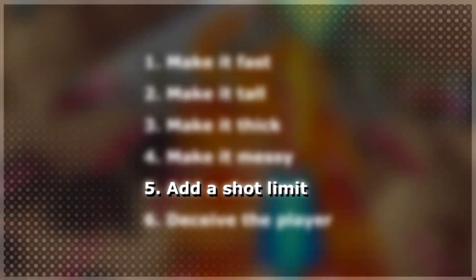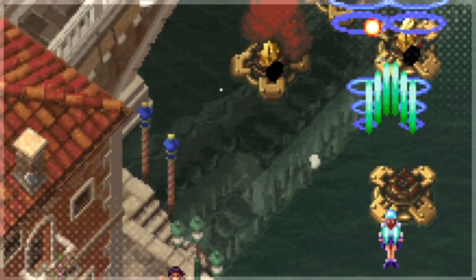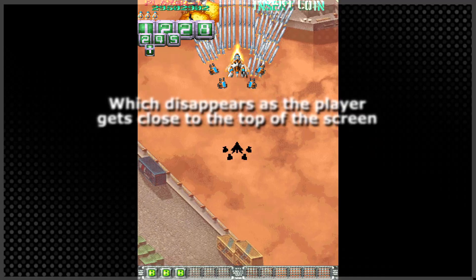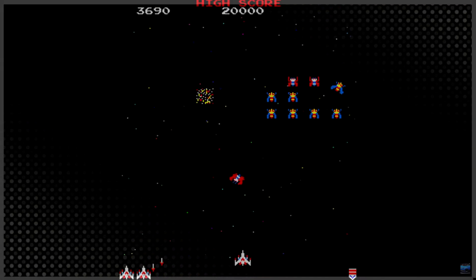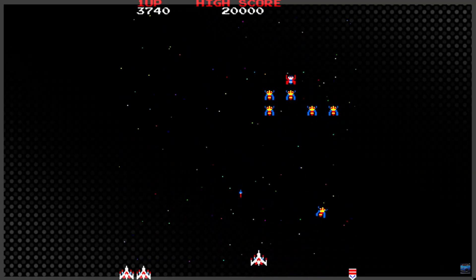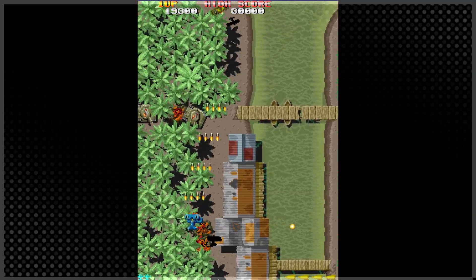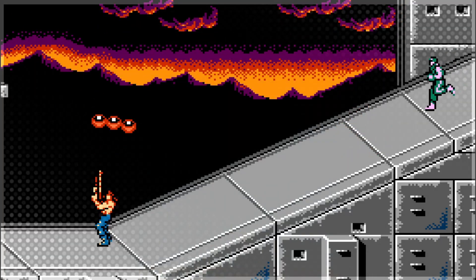Add an on-screen shot limit. Limit the number of player projectiles on screen. Let players shoot more only if their projectiles leave the screen, hit another object, or are otherwise destroyed. This mechanic was pioneered by games like Space Invaders and Galaga. It was a clever way to use hardware limitations to their advantage. When the hardware improved, the shot limit stuck around because of its gameplay benefits, and even showed up in other games like Contra and Mega Man.